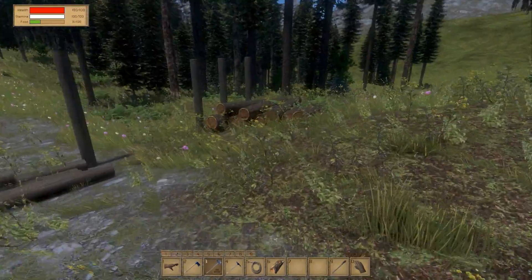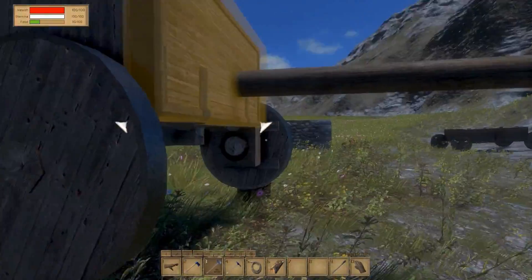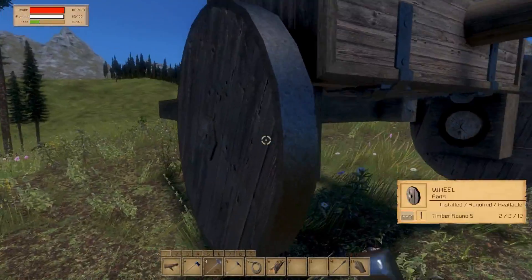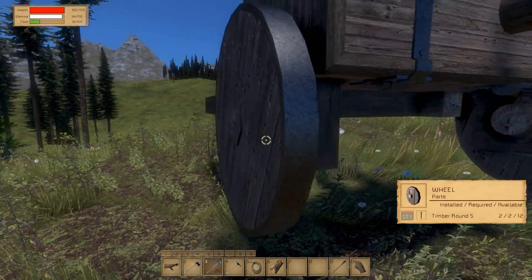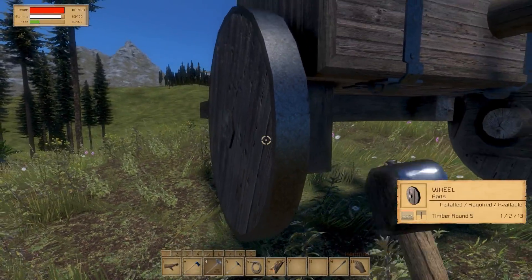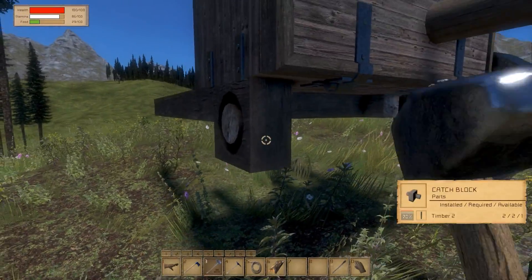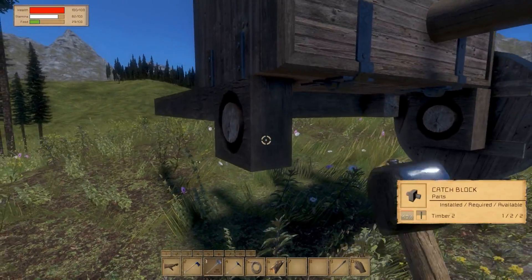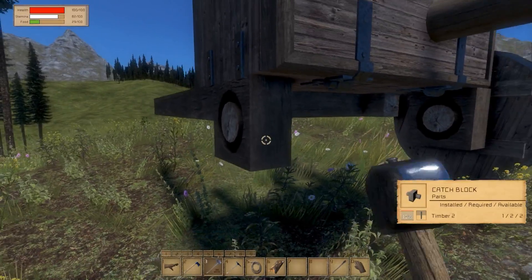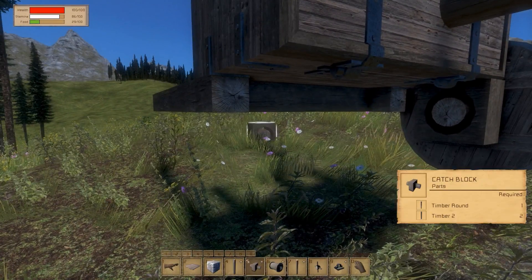In the last episode I kind of ran out of wood. I did get some from my log pile over there, and I did say I'm gonna move the wheels back — so right-click to remove the wheels and the latch catch block. Okay, come on, there we go. Now I'm gonna place them back.